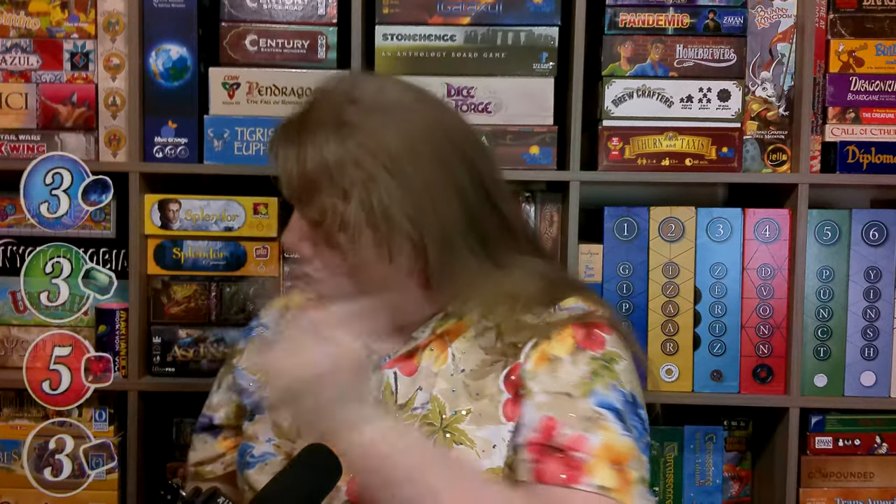On our turn, we can either collect these gems, which come in these very satisfying tokens, or we can buy a card if we can afford it. The cost of cards appears in the lower left corner of each card. Cards have all sorts of costs — some good deals and some bad deals — so we'll have to be quick and well-prepared for the best purchase.